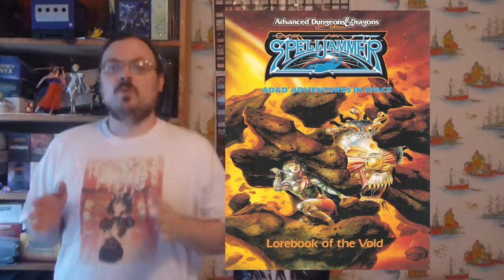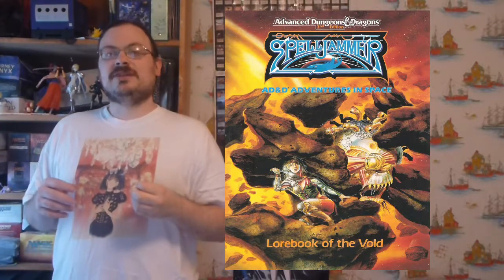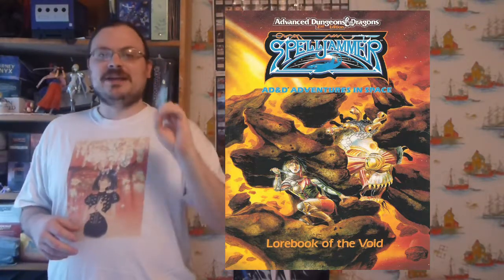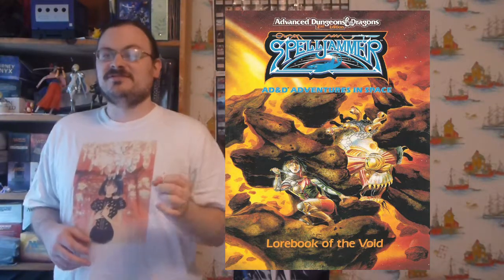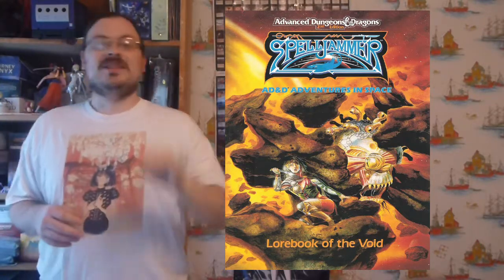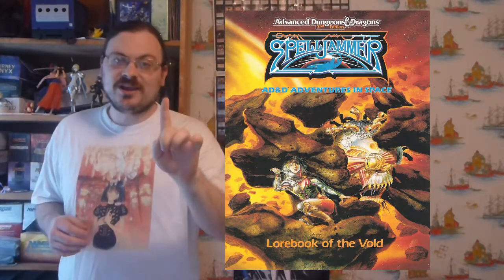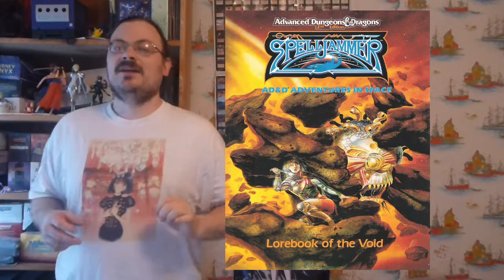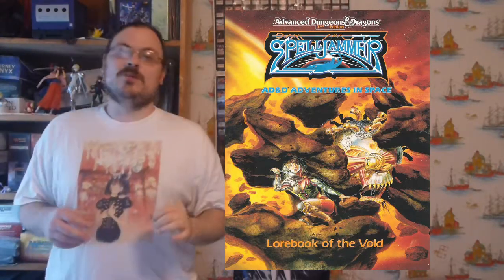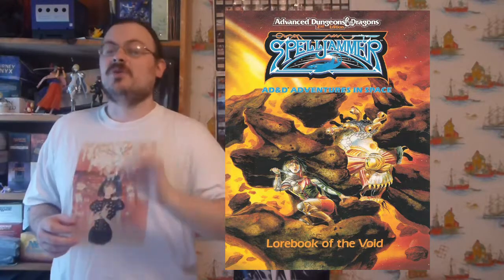It will cost you one SR to move one hex forward or to change one facing. So if I have three SR, I could change a facing, move forward, then change a facing again. At the end of your movement, you always get one free change of facing that you may or may not take. That means I can make my movement straight forward and still make one change of facing at the end — that will not cost me any SR. This is beyond any other facing changes made during the course of my move.